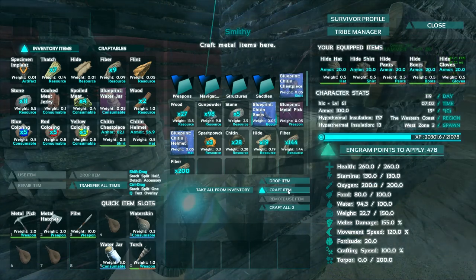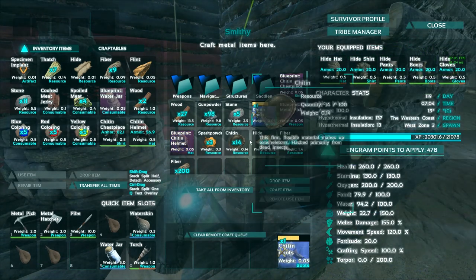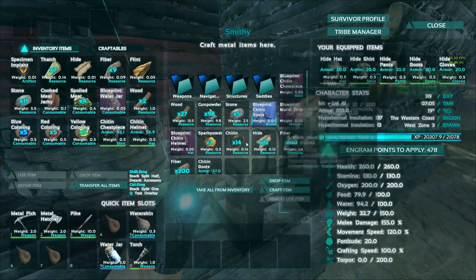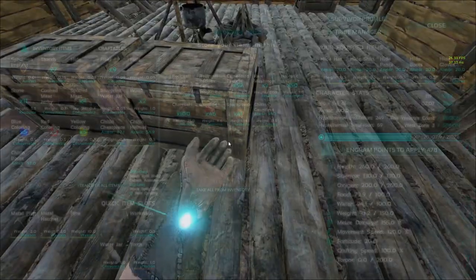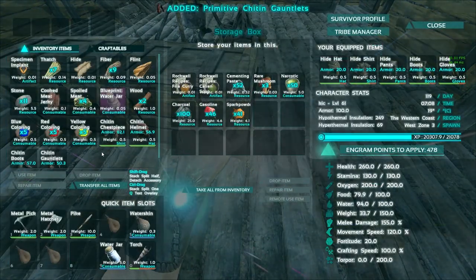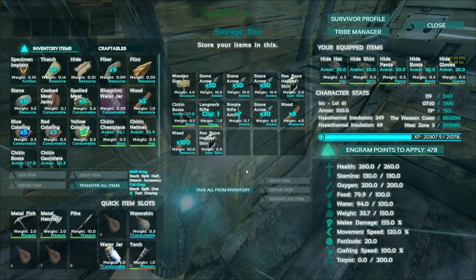We'll go ahead and do boots too - craft one of them up, why not. And then I do have some extra chitin gauntlets that we can go ahead and grab. Those are going to be inside right over here. Here are my chitin gauntlets. Now I probably have some extra stuff in one of these boxes too, now that I think about it.